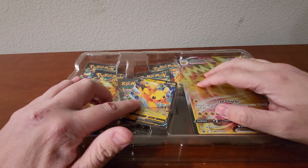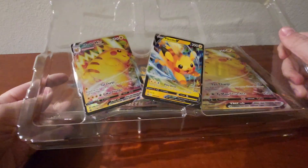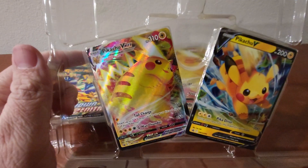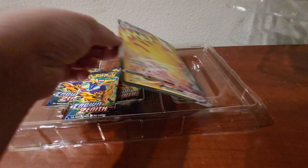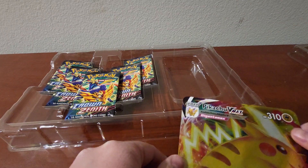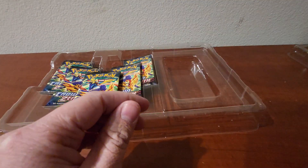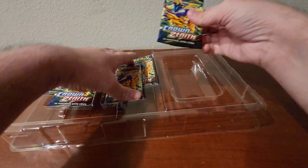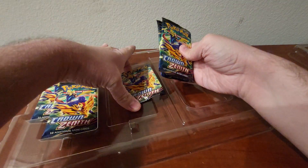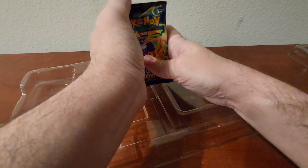Two promos and then the Jumbo. So let's go ahead and pop this open so you guys can see the promos. Set that off to the side here. Here is the Jumbo. And then we get five packs here of Crown Zenith.